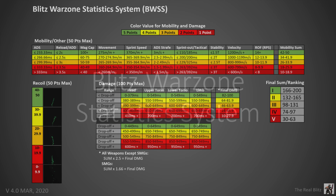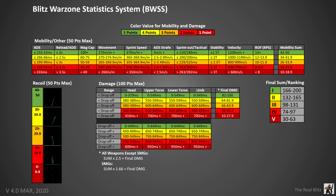While this may look a bit confusing, it's actually pretty simple. This chart takes all the statistics in the game, separates them by their ranges of values, and assigns a point system to each one. This can be split into three categories: mobility/other, recoil, and damage. Added together, this gives a build its final classification rating.